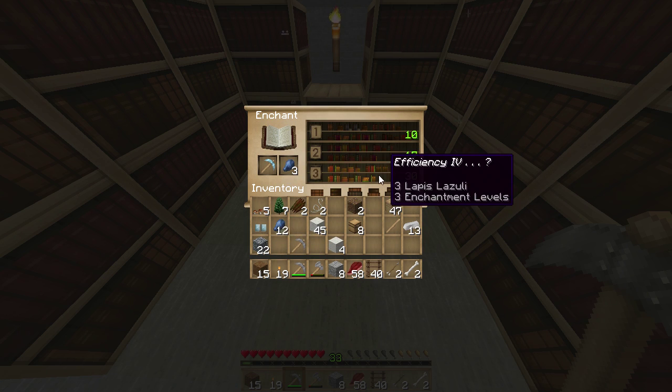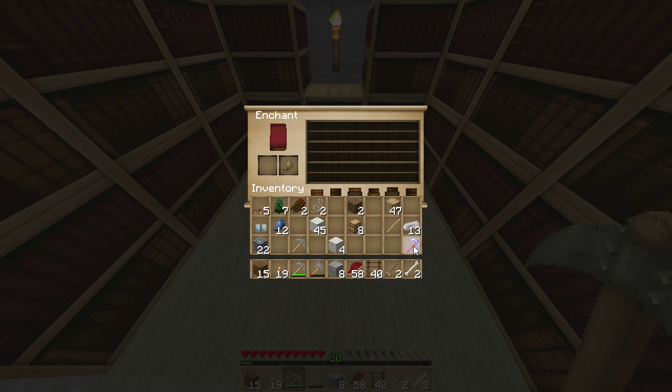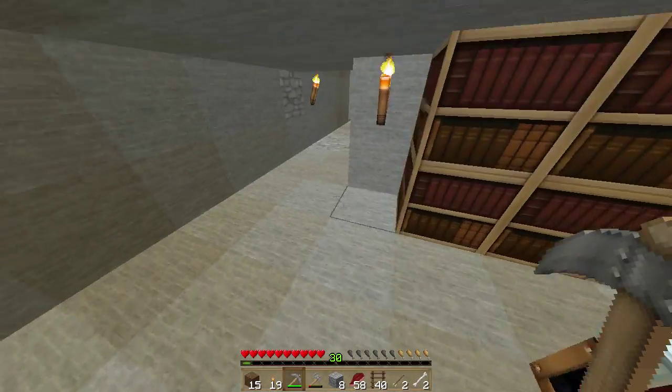If not, we're going to have to enchant a book. This is Efficiency — I have to go, no — Unbreaking book. Can we get Protection? Feather Falling II — no. Let's go grab a book; we've got lots of leather.